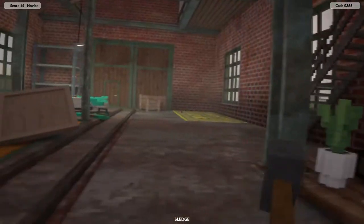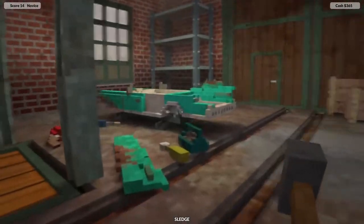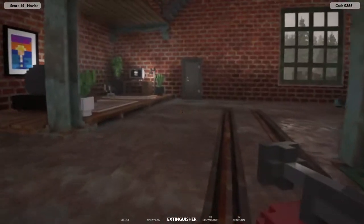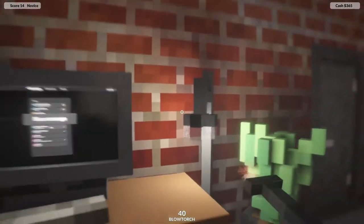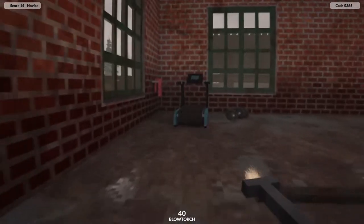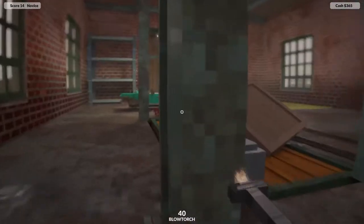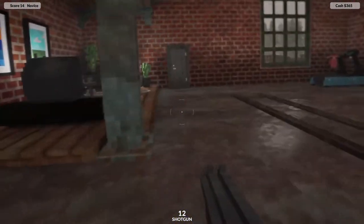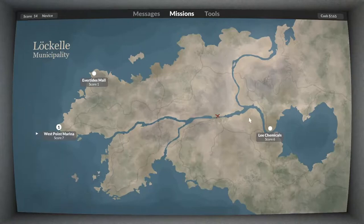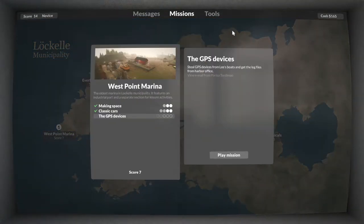It's been a while since I played this game. I don't really remember what I did last time — I remember some of the mission titles. I think it was like the car mission or whatever, and then I think the last thing I got was the shotgun. Oh, the mission is the GPS device — still GPS is from Lee's boats, get the log files.